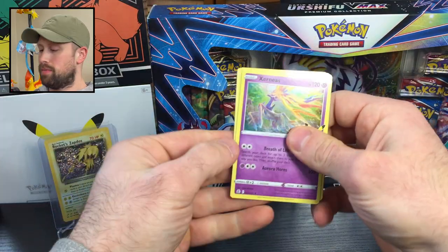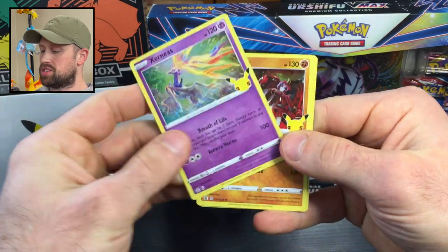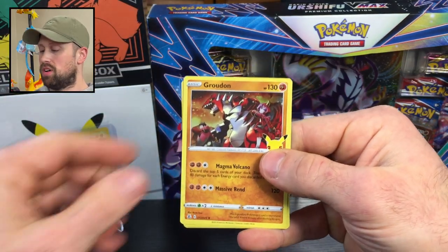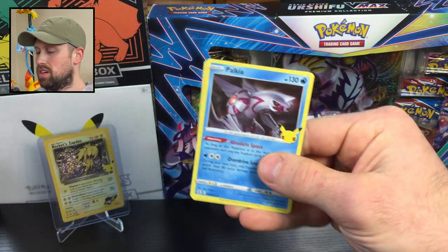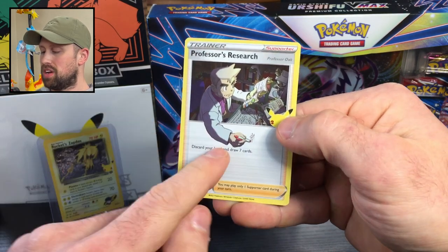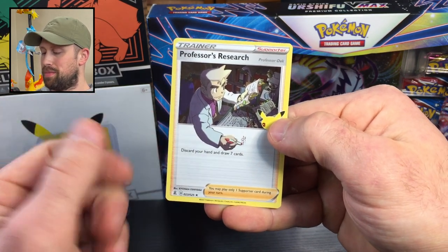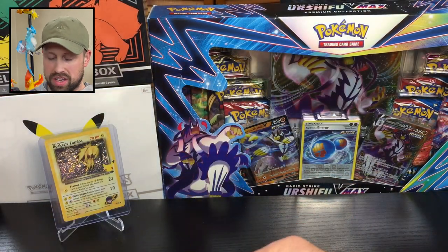I'm just going to open them as is. Here's a code card for that pack. We have a Xerneas holo, a Groudon holo — I kind of like the fact that they made most of these cards holo — the Palkia, and a Professor's Research. Pretty awesome how his hand is coming out of the card. Just four cards there, nothing too exciting.